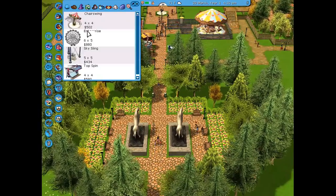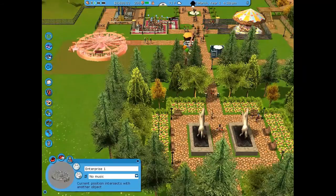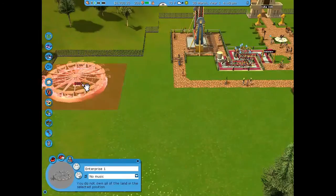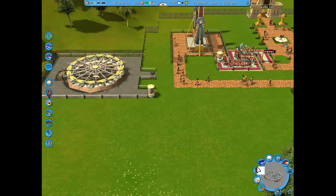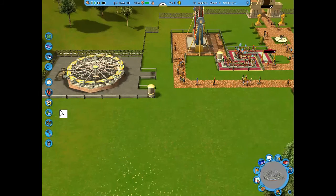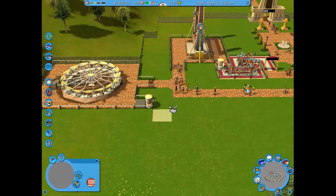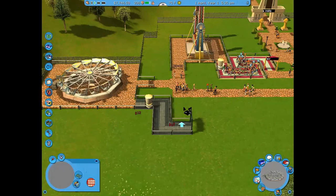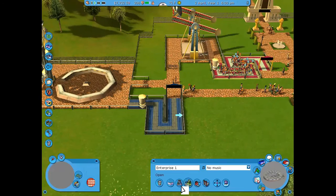The guest count was rising quickly, so I decided to add an Enterprise — a nice thrill ride for teenagers and young adults. I put it in the corner of the park to create a thrill section alongside the Top Spin. I added an exit and made the queue for it.